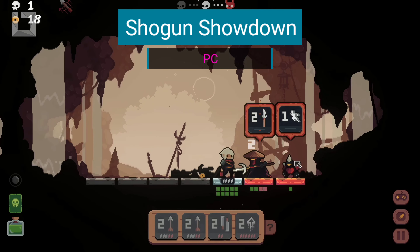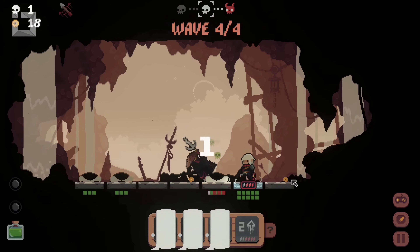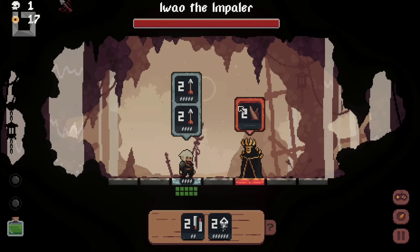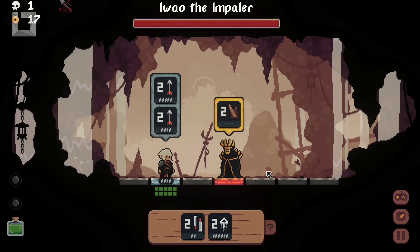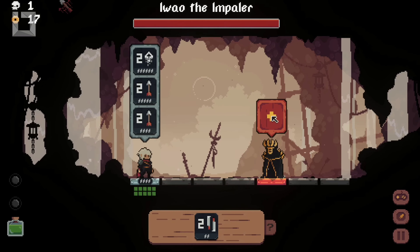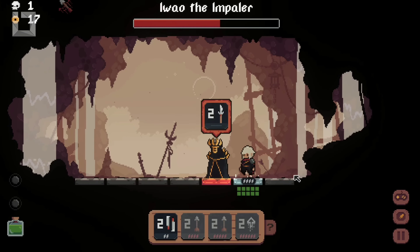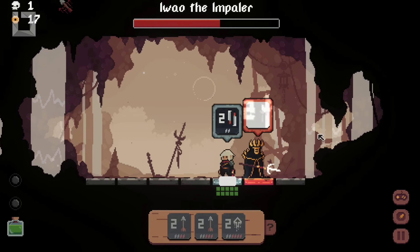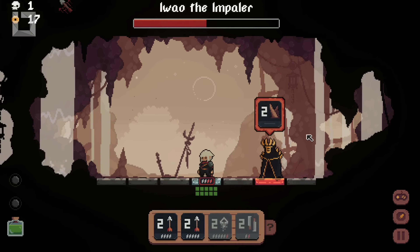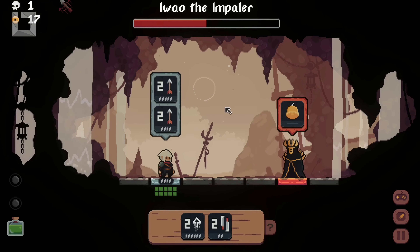Shogun Shodown is a captivating turn-based combat game with roguelike and deck-building elements, developed by Roboadino, a talented solo Italian developer. This game offers an exciting and unique experience for players seeking a fresh take on turn-based roguelikes. In Shogun Shodown, every action carries weight and strategic significance. Players must carefully position their characters and master the art of timing their attacks. This turn-based combat system encourages thoughtful decision-making, where the right move at the right moment can turn the tide of battle. The game features beautifully crafted pixel art graphics that bring the Japanese-inspired setting to life.